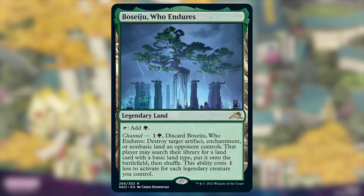Boseju Who Endures is a green land card that has been in a lot of Magic conversations recently, as it's going to likely become a commonly played card in every format it's legal in. So let's hope you open one in a booster pack, because it's going to be pretty expensive to purchase. It doesn't have any of the basic land types, so it's not fetchable, but it does come into play as an untapped green source. If you don't need the land, it also has a channel ability that lets you discard it from your hand to activate. For just 2 mana and discarding this card, you can destroy an artifact, enchantment, or non-basic land, and its controller searches for a land with a basic land type and puts it into play. It also costs 1 less for each legendary creature you control, so it could cost only 1 green mana.